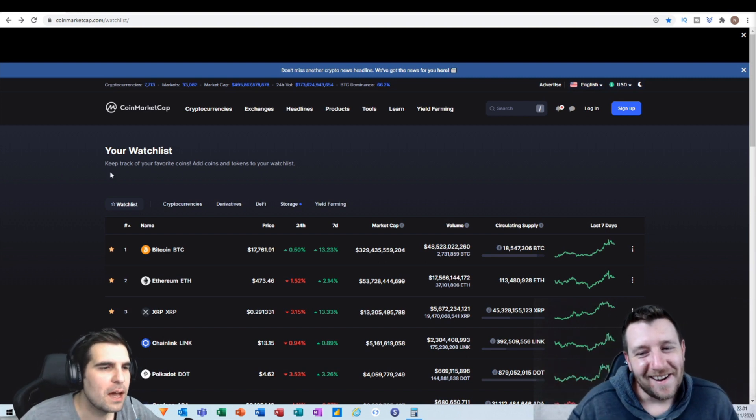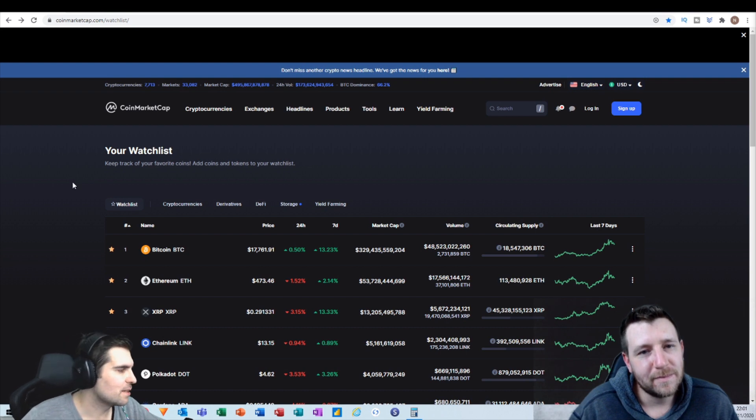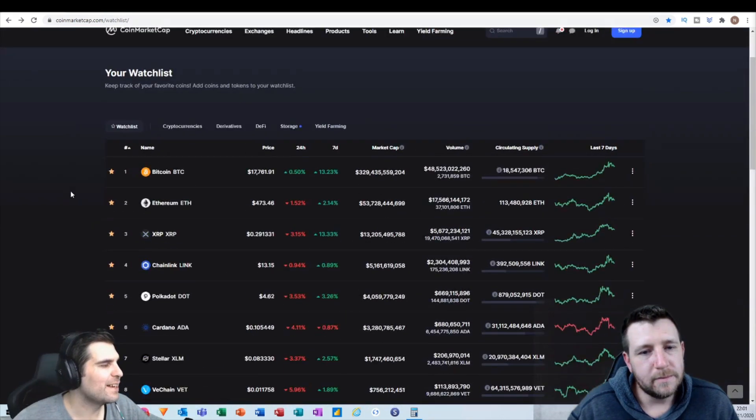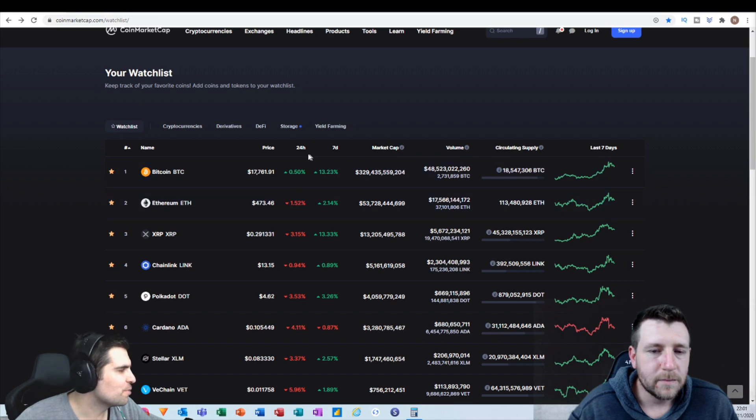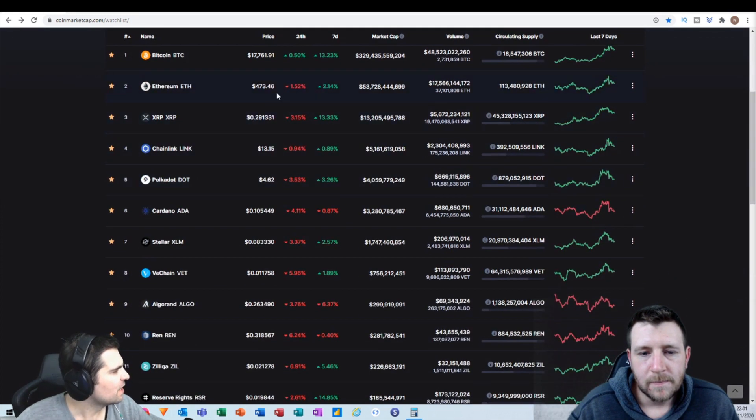2 billion dollars is a drop in the ocean considering we see this whole space turning into a trillion dollar asset class, not just a billion dollar asset class. That drop has come out of a lot of alts and been redistributed into a few other projects, Bitcoin being the main one. Bitcoin is up half a percent with a seven-day gain of 13.2%, while the rest — Ethereum negative 1.5%, XRP negative 3%, Chainlink negative 0.4%, Polkadot negative 3.5% — and so forth.